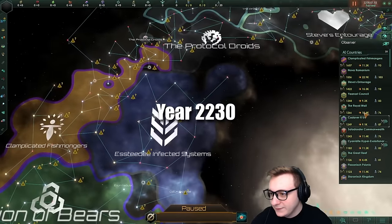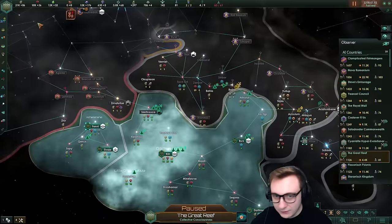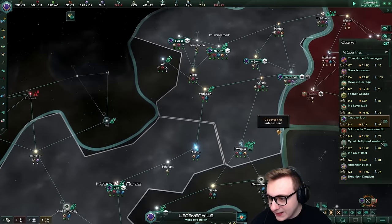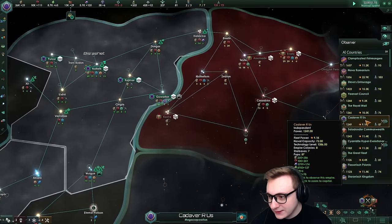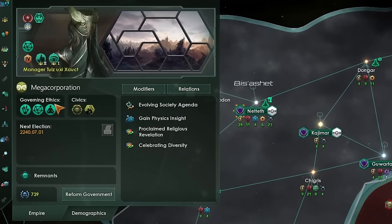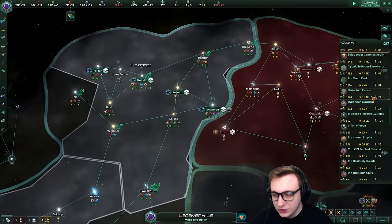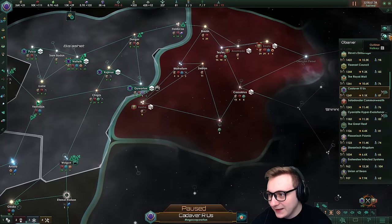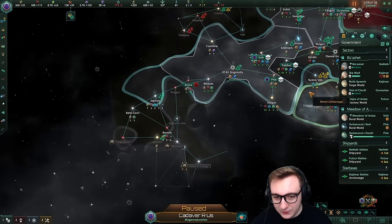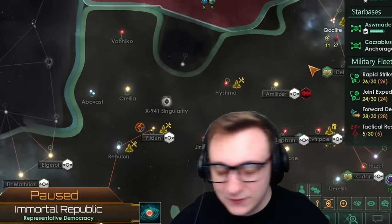We're now at year 30. A lot of the wars have ended - Steve's Entourage took a bit of Immortal Republic but not a lot. Great Reef humiliated Psyonix. Cadaver R Us are now at war with the Immortal Republic - poor Immortal Republic. Cadaver have 9k, Immortal Republic have 5k. It's weird there's still wars - Cadaver is a Megacorp. Being authoritarian, they're just humiliating instead of making branch offices. This Megacorp has no branch officers currently. They're Fanatic Xenophile too.